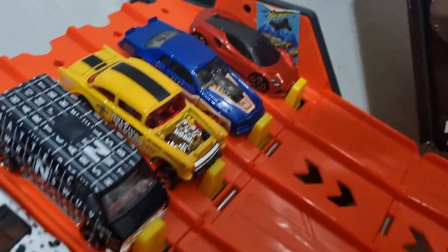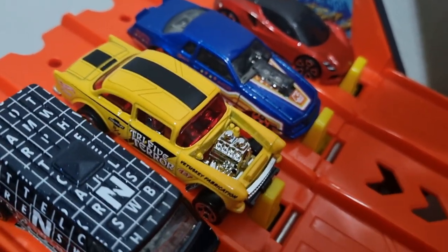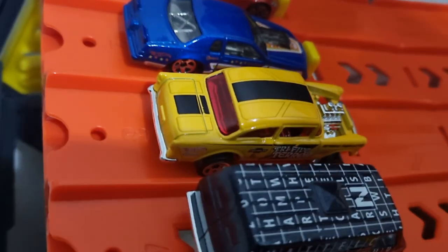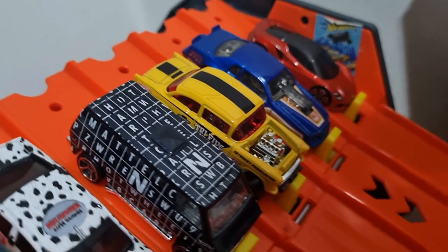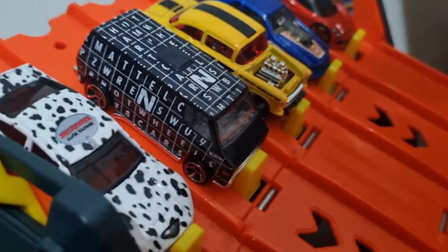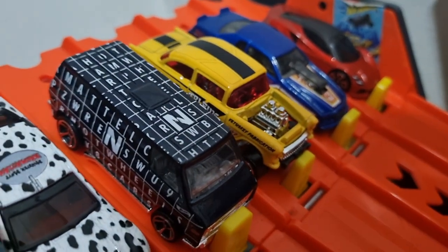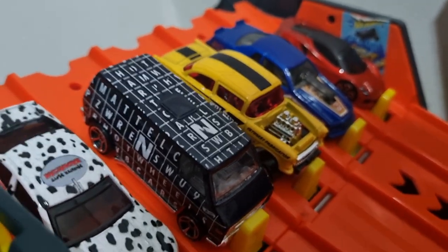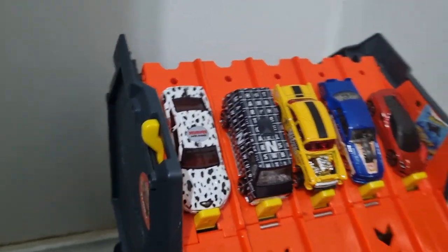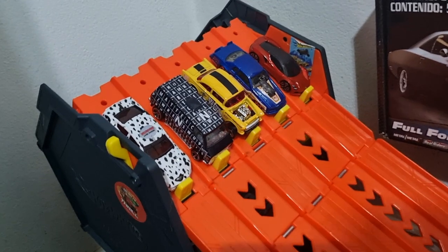Lane three, the 55 Chevy Bel Air Gasser — it's a beast. It looks like a beautiful beast in the yellow and black. Daddy's car. Toby's got a brand new 70s Van — this is his first race. I don't know if it's blue or black; it's very, very dark blue. It's an improvement over the white one — I thought the white one was a little bit boring. And lane five, Daddy's Monster Mutt Dalmatian monster truck. They're pretty slow, but you've got to oil them up.